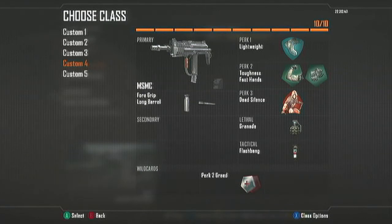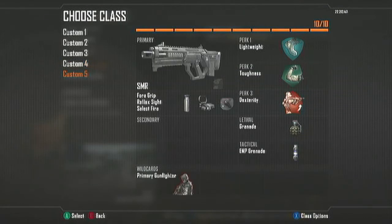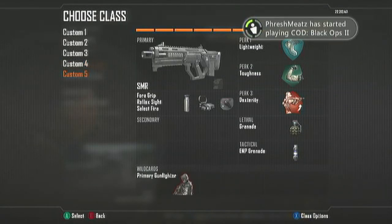As you can see, I got the M8A1, the AN-94, MSMC — great gun right there. Got Fast Hands so I can throw that Frag and Flash Bang. This is kind of in between a defending and a rushing class, and then this is my experimental class at the end — kind of experimenting.